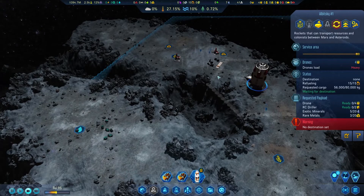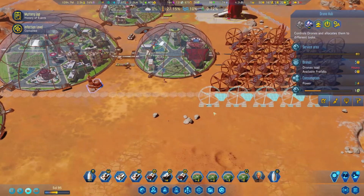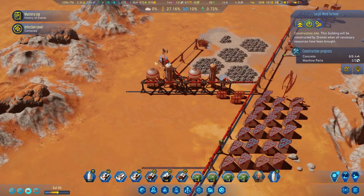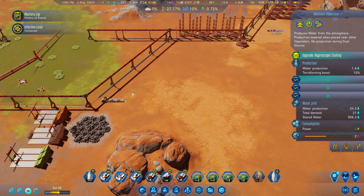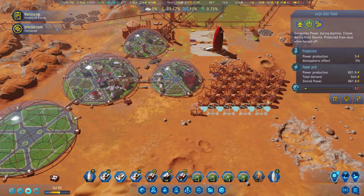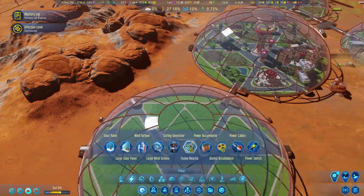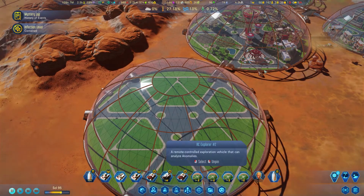Let's go back to Mars. Heavy transport load - of course, we told them to build a lot of wind turbines. Infection contained - okay, 'contained' my rear end. Never get infected, you hear me! No upgrades for solar panels. The dome is connected - we still have enough oxygen, water, and all that stuff. I would like to get straight away to work. We need atomic batteries.